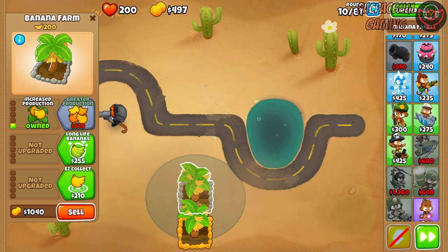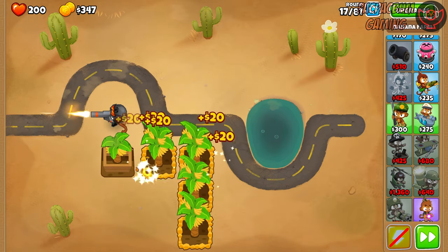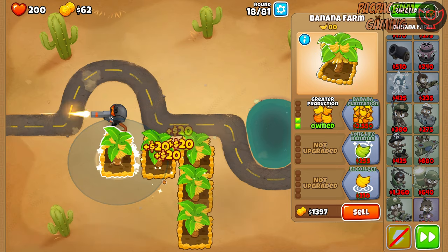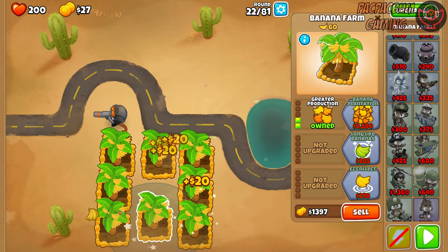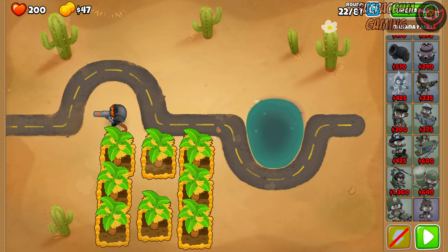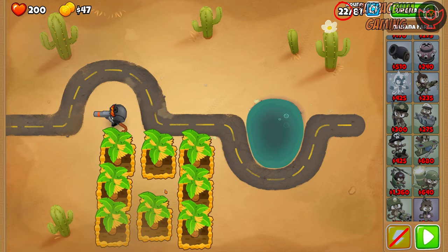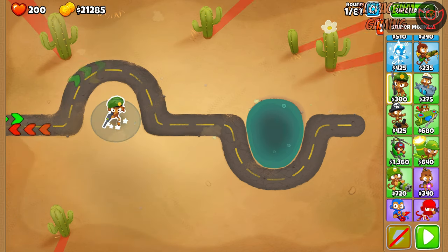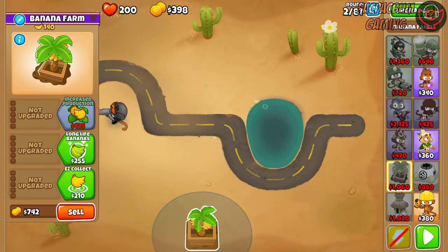We begin our journey into monkey economics by answering a question that bugged me for a while: what is the fastest way to get eight 2-0-0 farms? Is it better to go for all 1-0-0s first, since they have a higher income per round per cash spent, and then upgrade them? Or to upgrade to 2-0-0s as soon as possible? Going for 2-0-0s one by one took 22 rounds to build all eight, leaving me with 47 money. Then I tried eight 1-0-0s first and upgrading them.